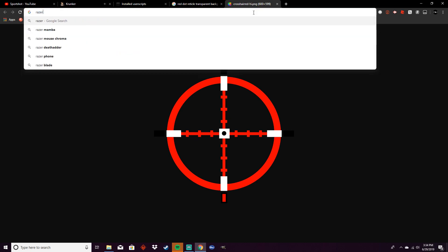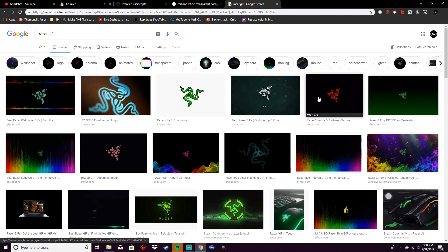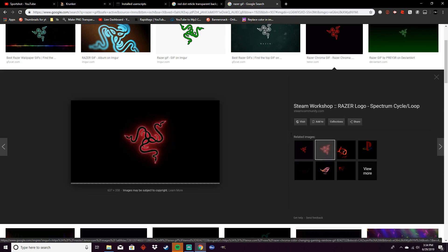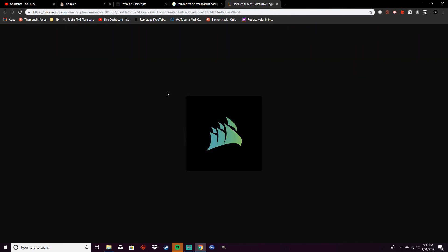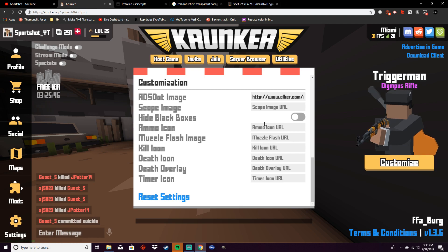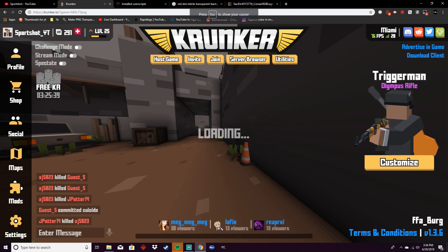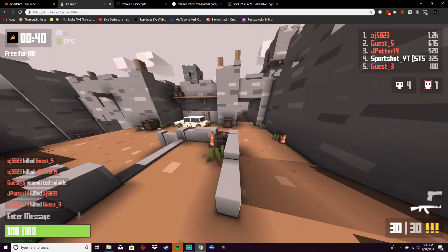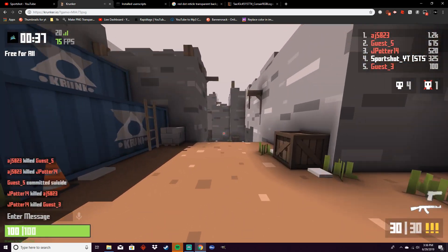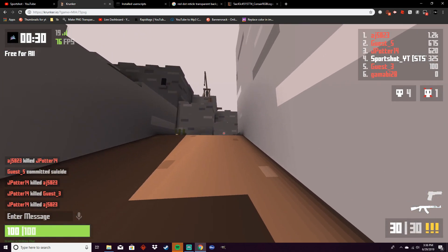Let's see if a GIF would work. Okay, we actually have to find a good one here. I found a Corsair GIF. So let's copy that and see — will it work with a GIF? I'll do the timer icon and paste that. As you can see in the top left corner, it does work with a GIF. It is changing colors and that's pretty cool. So yeah, this is extremely customizable, and overall just a great mod.